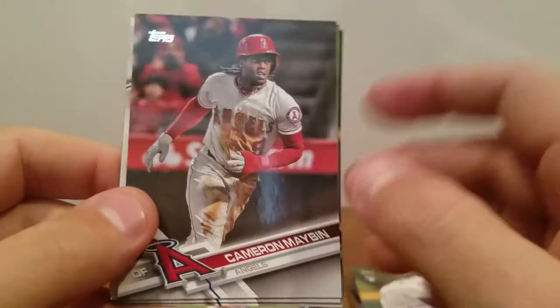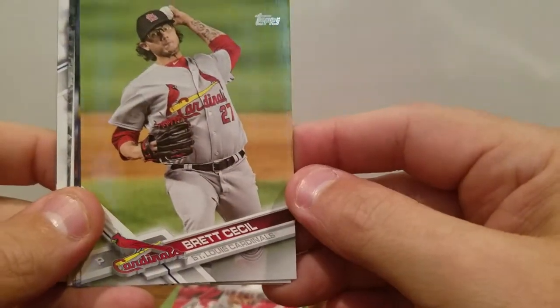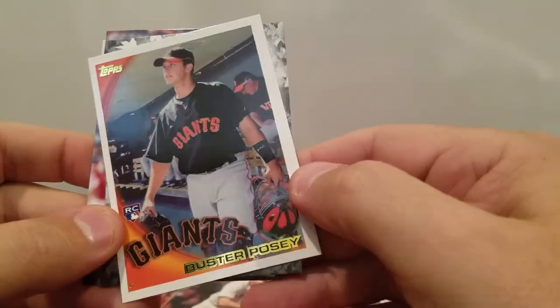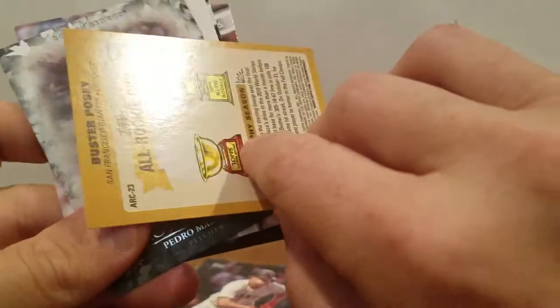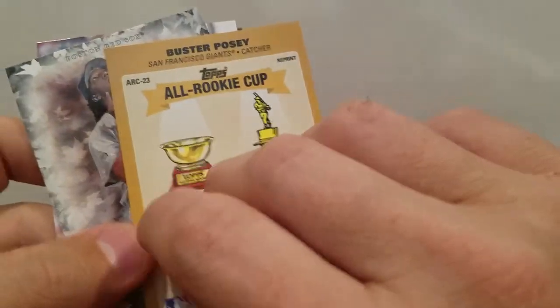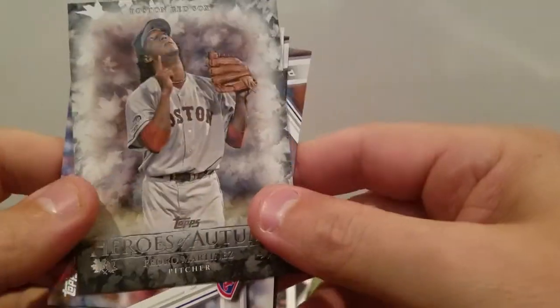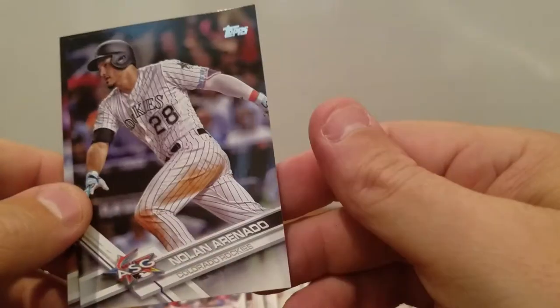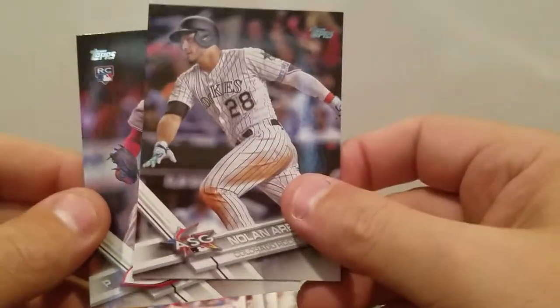Antonio Senzatella rookie. Cameron Maben — he's actually not even on the Angels anymore. Brett Cecil. Scott Feldman. Nick Hundley. Buster Posey rookie card insert, All Rookie Cup. Pedro Martinez Heroes of Autumn. Clay Buchholz. Nolan Arenado All-Star game. And Amir Garrett rookie.